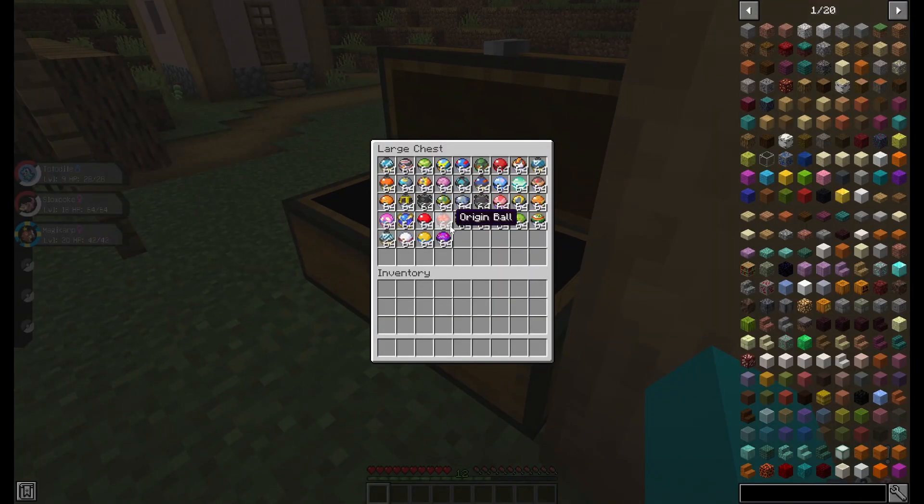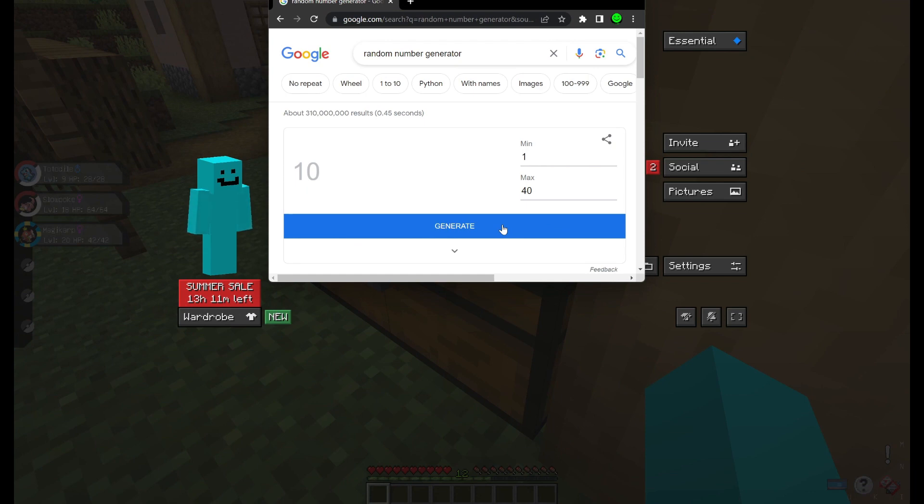I'm going to have a random number generator generate five numbers from 1 to 40, and that decides this. And we're back with the number generator pulled up. I'm going to click this five times and write down each of the numbers and get those Pokeballs. So we have 17, 17, 30, 29, 23, and the last one: 3. Alright, now we grab all of those Pokeballs.